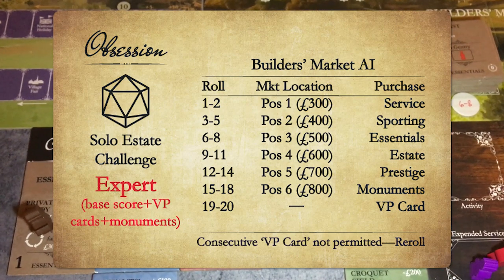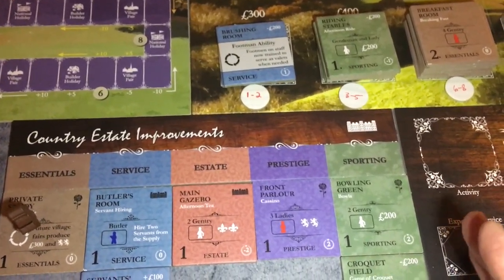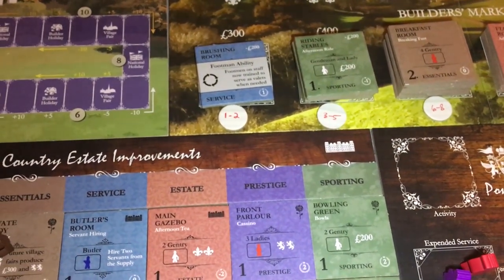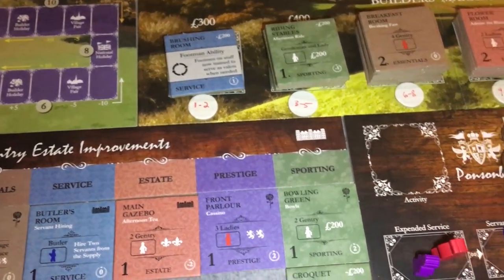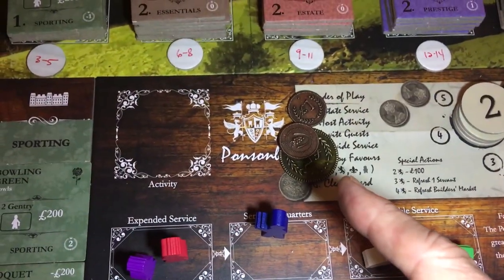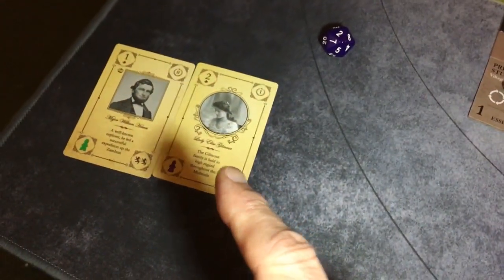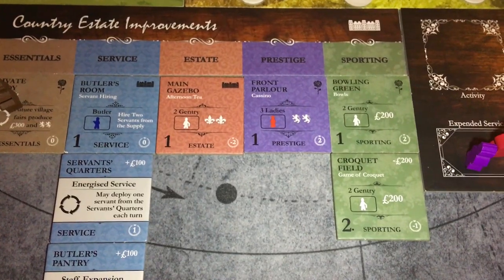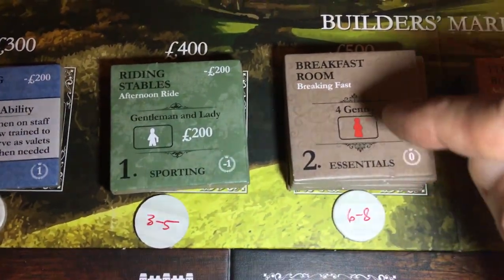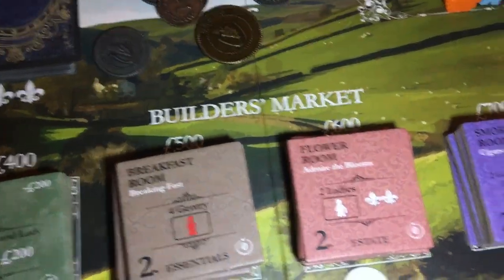I'm playing the expert version, which means that if the AI scavenges a monument it gets added to that 132 base total for the standard game. So if they scavenge two, three, four monuments it can be quite devastating to my hopes. They also can acquire victory point cards if they roll a 19 or a 20. So I want to get after that. I'm going to bank that 700 because I have a nice path here — I'm at second level, I brought in a second level lady, and I'm going to be able to get additional money and get a monument next turn. The AI scavenges, rolling an eight — that's three down — meaning they're going to take the north dining room and that'll go over in their scavenge pile.